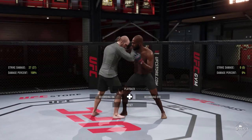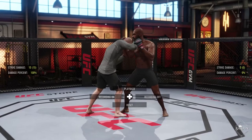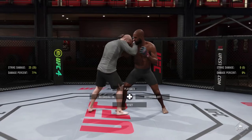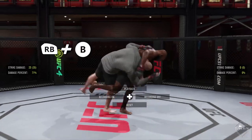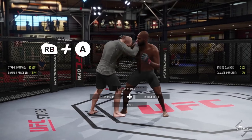If you want to take the fight to the mat, there are now many more options to do so. From the single collar position, you can shoot for double leg takedowns by pressing the left trigger and X, hip toss takedowns by pressing the right bumper and B, or ankle pick takedowns by pressing the right bumper and A.